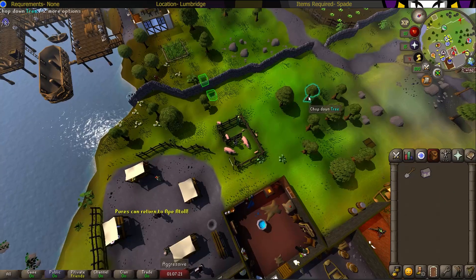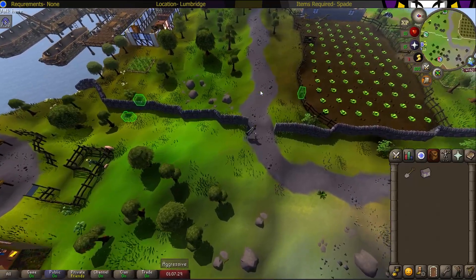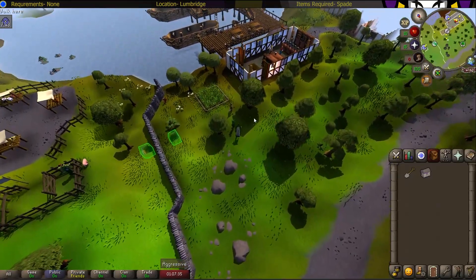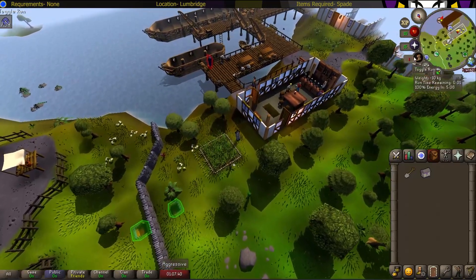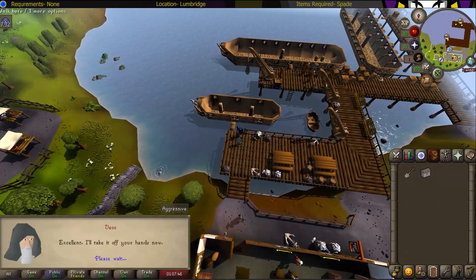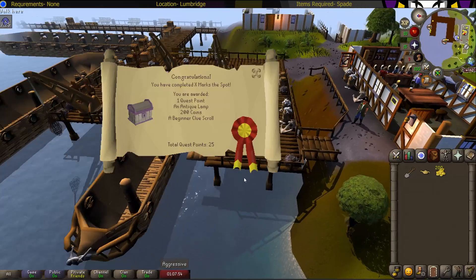Now all you have to do is take the casket to Veos. He's going to be right here at Port Sarim. You can see why I said to bring some weight-reducing gear just to make this go a little bit faster. Veos should be standing right here in front of the boat — talk to him and that is X Marks the Spot quest complete.